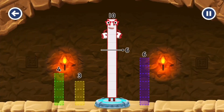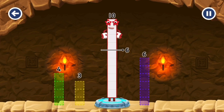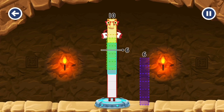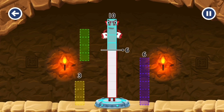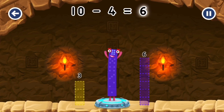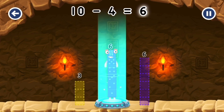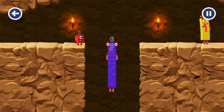Take number blocks away from ten to leave six. Try a smaller number. Try a smaller number. Four. That's right — ten minus four equals six. I am six in the mix.